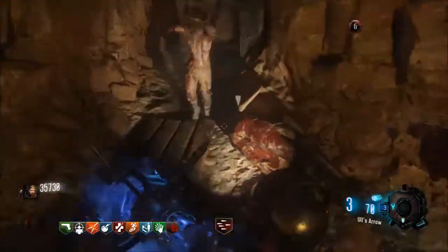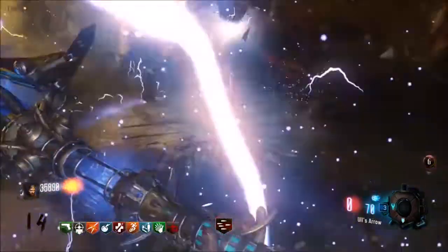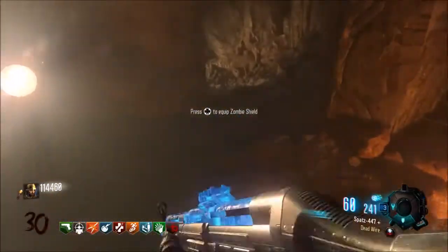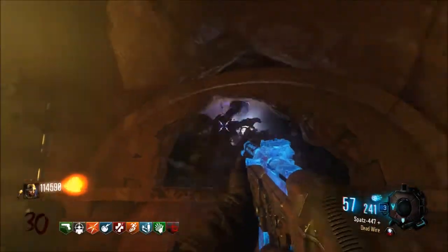You have an escape route to the left if you want to take the portal. I think the best time to do that is if your Panzer Soldats are coming, because they're going to catch you off guard. It's better to leave and then come back and deal with them — it'll just take a couple of whirlwinds with the Ice Staff to take them out.